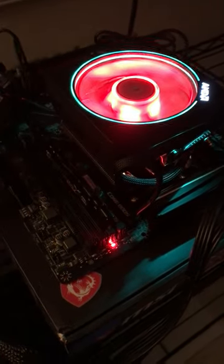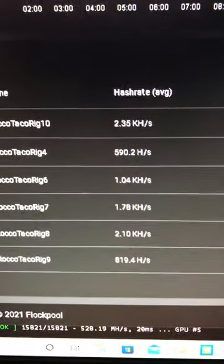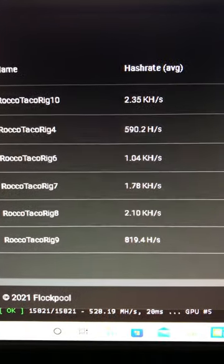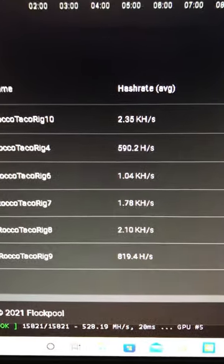Here are the Ryzen 9 3900s — one, two, and three — all running. Two are going well right here at 2.35. The top one, Rig 10, and Rig 8 is at 2.1. The other rig is at 1.78.